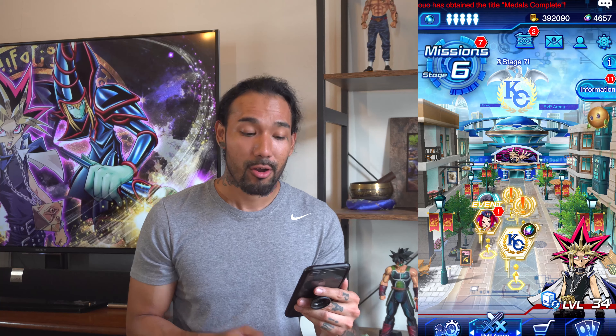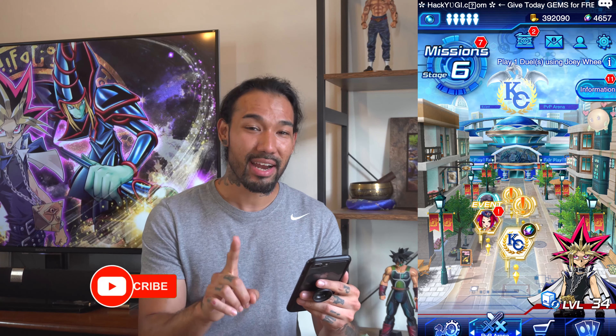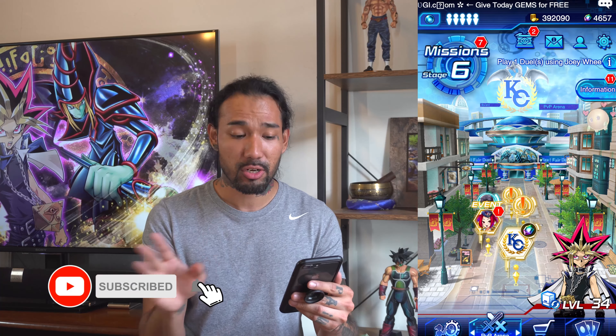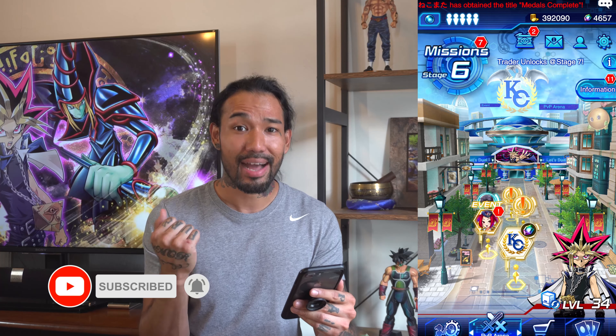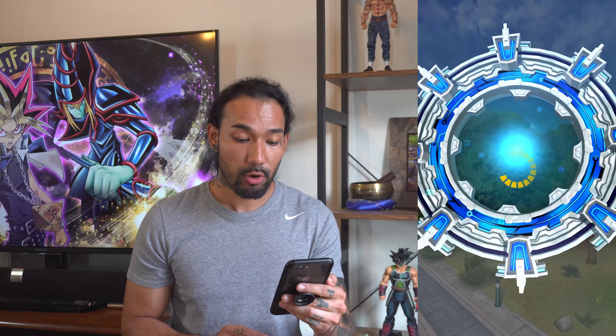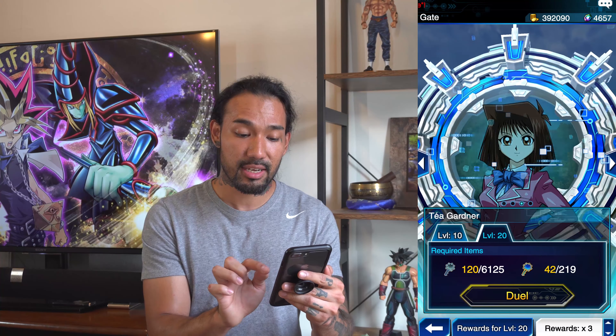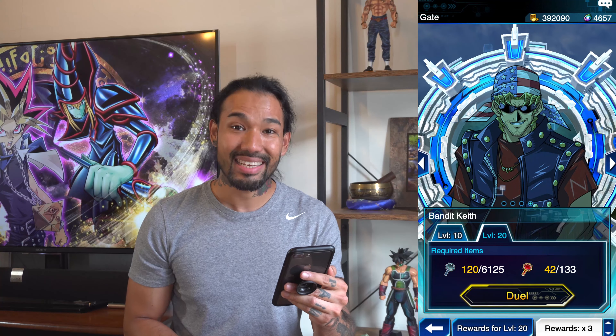Hey, what is going on nerd fam and welcome back to another Nerd Life video. Today is Yu-Gi-Oh! Wednesday and we're jumping into the Yu-Gi-Oh! Duel Links app. We're in the app now and we have the KC tournament going on right now. I tried it once before off camera a couple days ago and I got my butt whooped. So we're gonna use a key at the gate here and face off against Bandit Keith, a level 20 Bandit Keith. Let's get it.